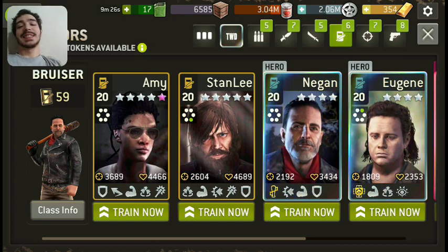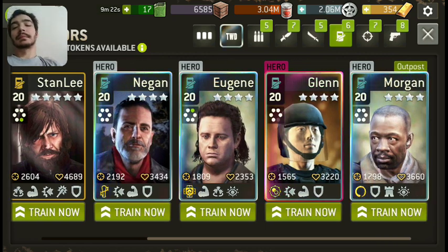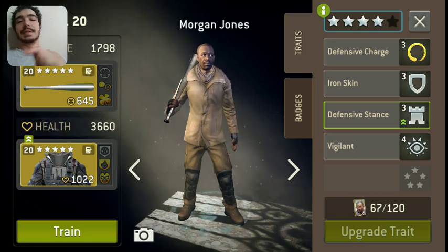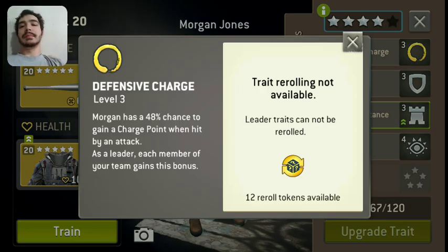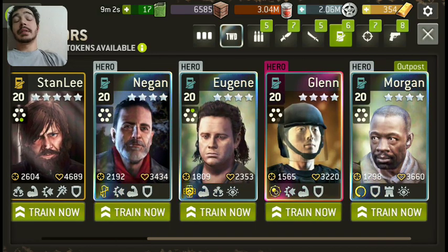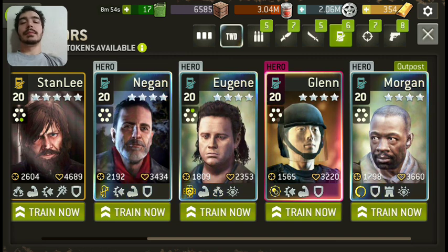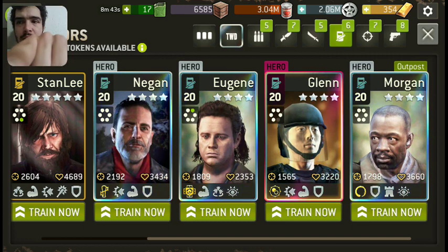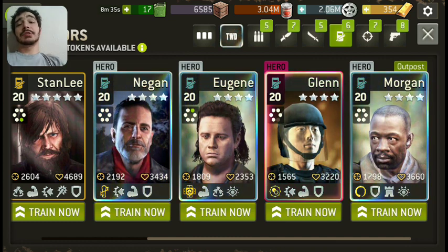Bruisers are one of my favorite classes. There's so much you can do with them. Sometimes you have a bruiser like Morgan here: Vigilant, Defensive Stance, Ironskin — very good at overwatching, very defensive. His defensive charge leader trait gives a 48% chance to gain a charge point when hit by an attack, and that goes up with luck. Gear Glenn is a little better: Ironskin, Strong, and Retaliate — doing more about it when he does get hurt as well as taking less damage. Interestingly, Negan has the exact same traits in the exact same order as Glenn, other than his leader skills.